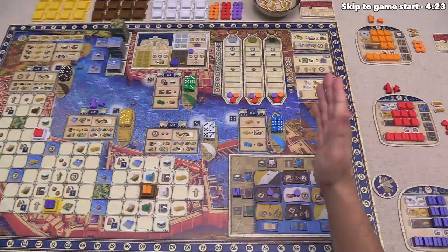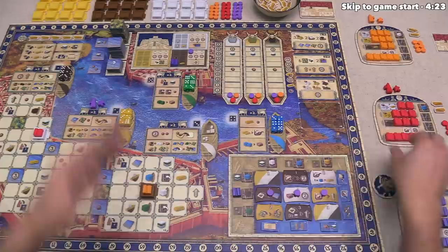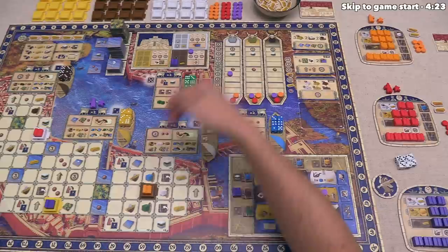Now it's time to talk about scoring. If at the end of any player's turn all of the dice in one of these districts are removed, we are going to have an overall scoring. The district without any dice is going to score. Players will get points for their buildings in the first three districts, based off their mastery track location — the higher up you go, the more victory points you get for buildings of the matching color.